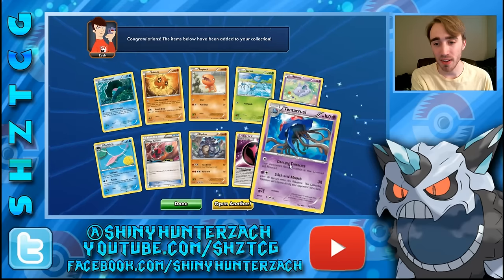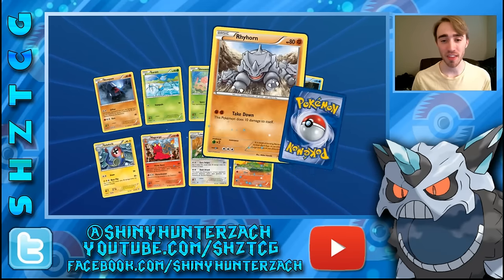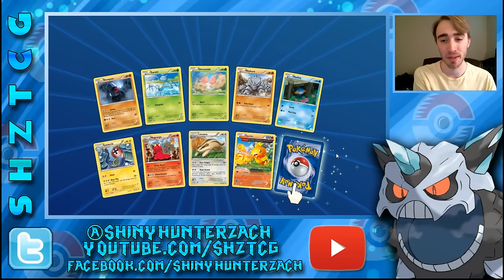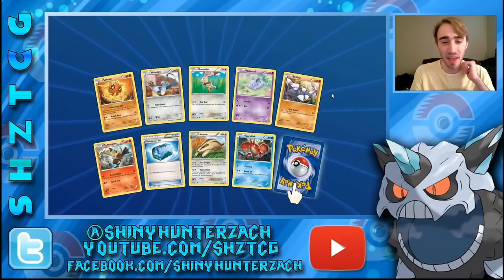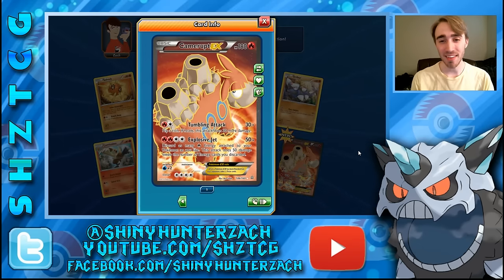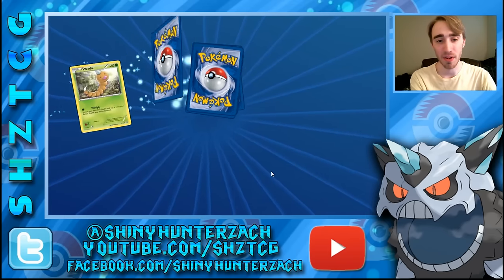We have a rare Tentacruel there with 'Dancing Tentacles' — kind of a weird attack name — as well as a Wonder Energy reverse. I haven't seen too many of the special energies they've incorporated lately getting played very much. The only special energy I ever really see is Double Colorless and sometimes Double Dragon Energy. I can't believe we haven't gotten a single EX at all. Oh, and right as I say that — we have a full art Camerupt EX! Some people wanted to combine this Camerupt with the Team Magma Camerupt from Double Crisis, which can accelerate fire energy from the discard pile, and then use Explosive Jet on this Pokemon to do 200 damage with four fire energy attached. Kind of a cool idea, never really took off, but still pretty cool.